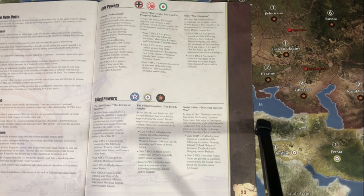So first, what is a National Objective? A National Objective is a way to score extra IPCs rather than counting up the numbers and circles on the board at the end of your turn. These usually entail capturing a certain territory or series of territories and then collecting an extra 5 IPC bonus at the end of your turn. The key is the 'at the end of your turn' part — that will come up in our dissection of each of these National Objectives.